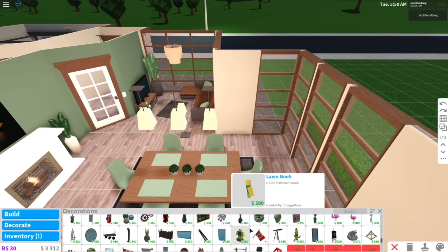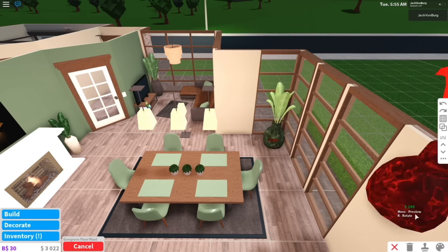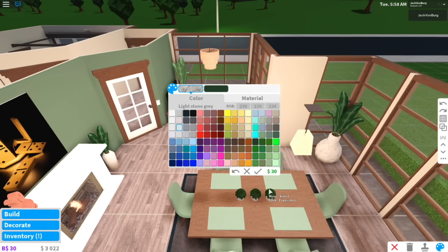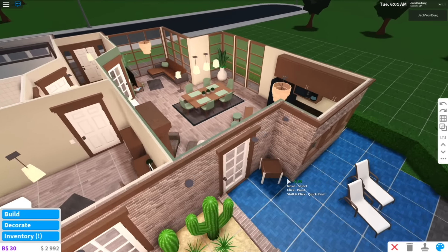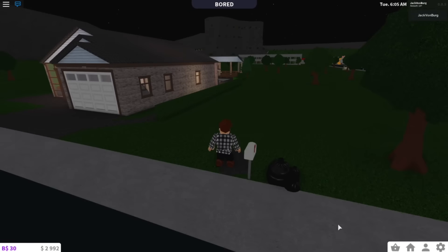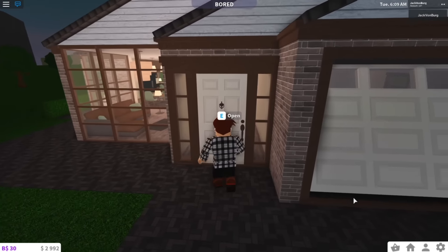I think this looks a little bit better already. And then I want a very big plant at the window over there just to fill up the space and make it a little bit more cozy. So I'm gonna put this really huge plant over here and copy the colors. That looks a lot better already. So let's get out of build mode and see what we have done with the living room so far.